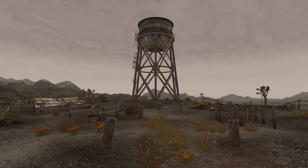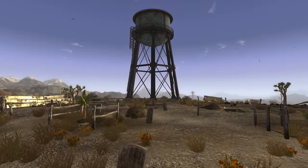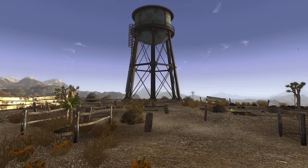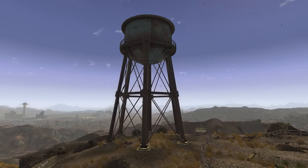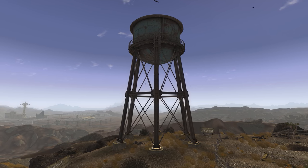Next up is Rectified Water Towers by Spiffy Skytrooper. This replaces water towers with new meshes that are visually faithful and yet vastly better than the vanilla version. I'm not sure I've ever seen a new water tower mesh mod before, and I love when forgotten assets get some much needed love.